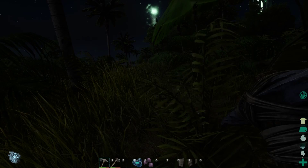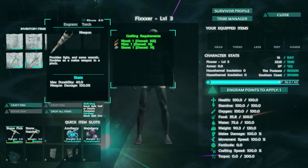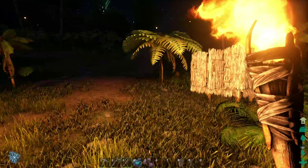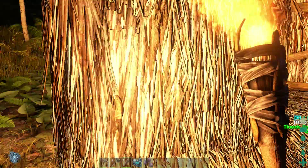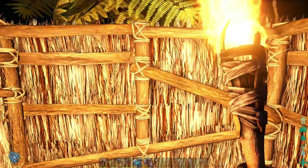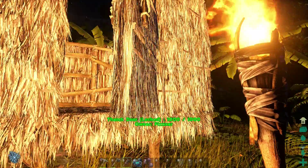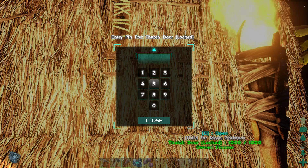I'll break out a torch. Craft it — a torch will do. I don't know how much this attracts dinosaurs, but there aren't too many aggressive dinos here that I've come across. Holding E gives you options on structures — I can demolish, or I can set a pin code. I'll use the same thing that's on my luggage: 1-1-1-1.